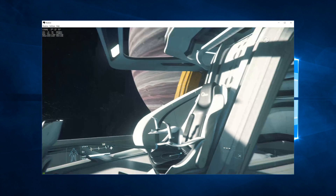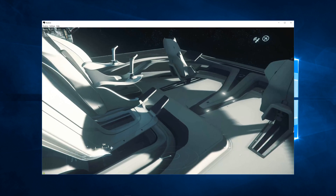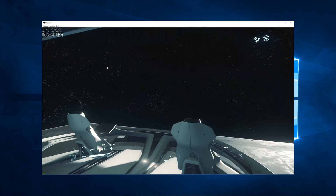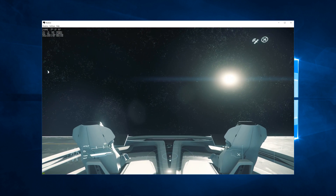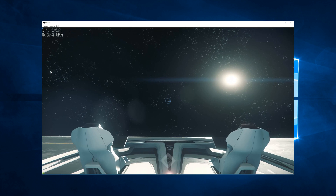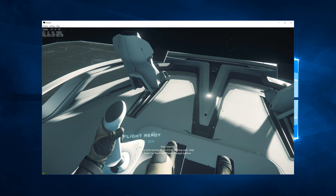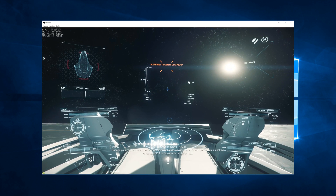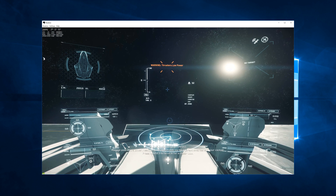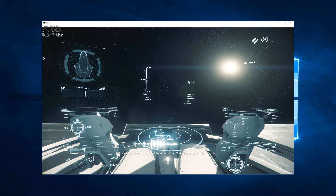I'm going to keep this in windowed mode, as you can see. You can't enter the pilot seat from the left side — you have to come in from the right side, facing out towards outer space. Okay, now we're in. I'm recording my entire desktop at 2160p 4K, 60 frames per second, 60 Hz using DisplayPort 1.2.